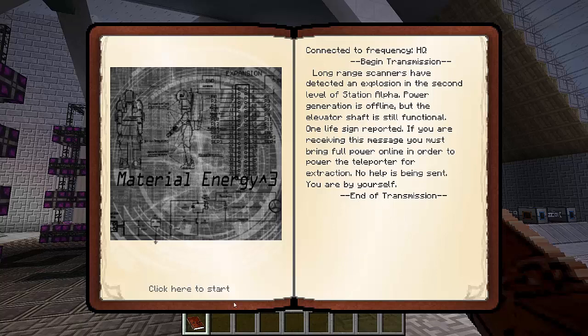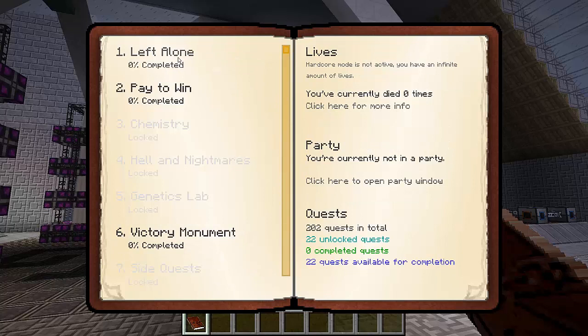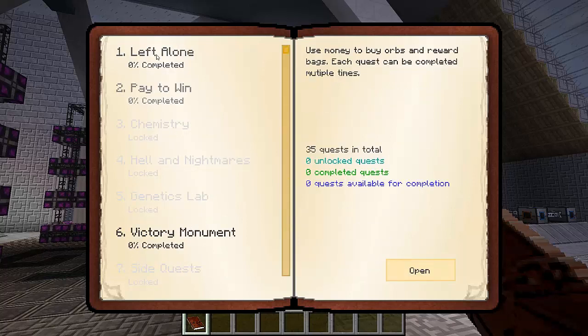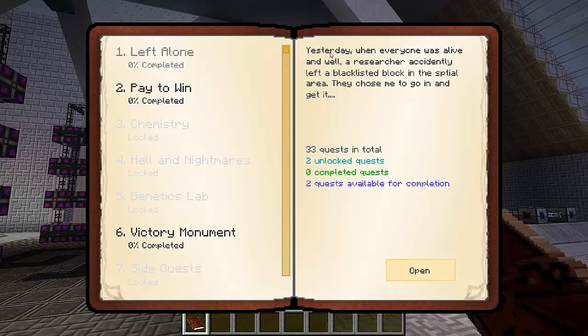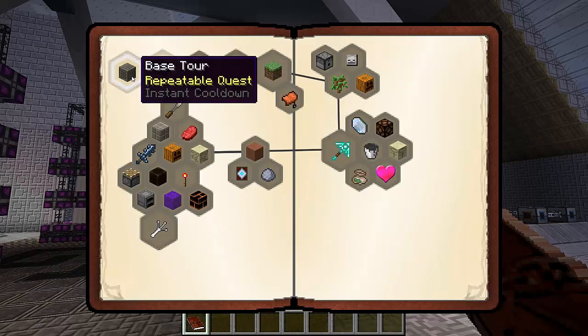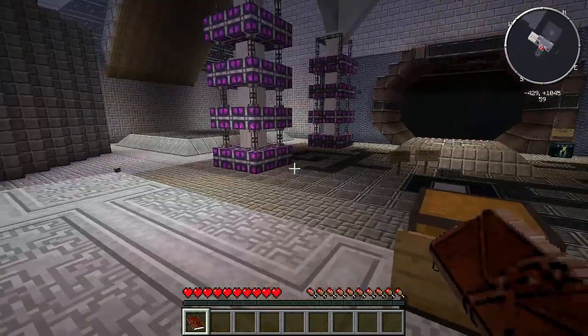End of transmission. Click here to start. We've got some stuff - looks like we've got eight things to do. We've got a Victory Monument. Paid to win. Left alone. Yesterday, when everyone was alive and well, the researcher accidentally left a blacklisted block in the special area. They chose me to go in and get it. Thirty-three quests in total. This is set up pretty nicely. Base Tower - it's a repeatable quest. Backup power, and so on.